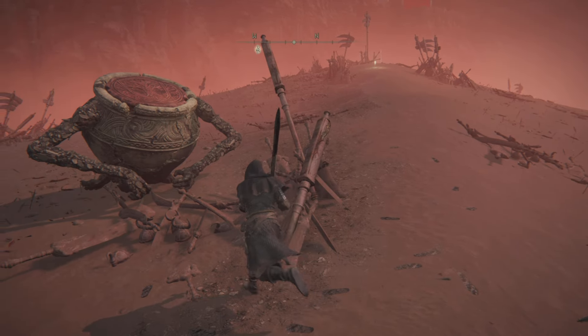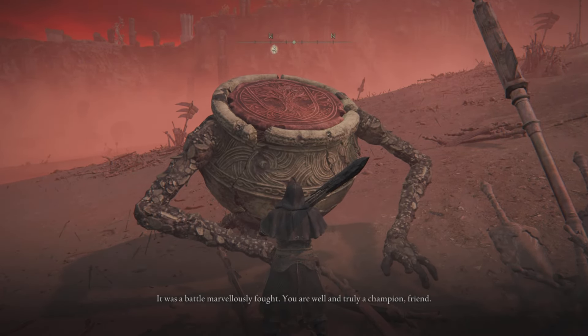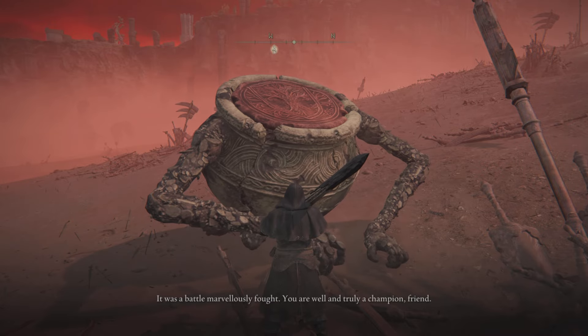Once you have defeated Radahn, you'll find Alexander just nearby the site of grace. Exhaust all his dialogue — that's important. Always exhaust the dialogue when you finish talking to him.